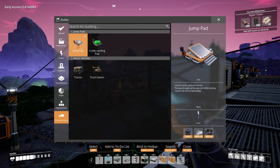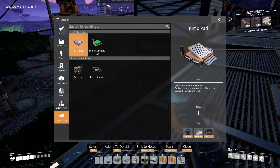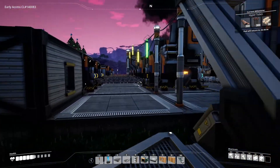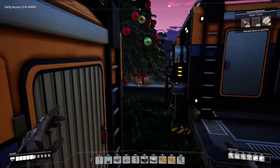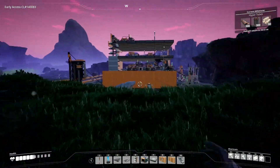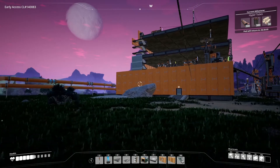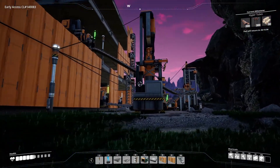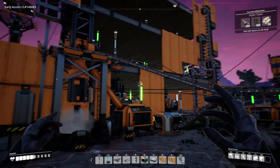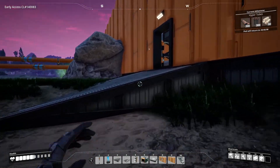Biomass is kind of an issue because I'm not really making it anymore, so I'm not sure how to handle that. The jump pads themselves shouldn't be much of an issue — the angle can be adjusted and they support round building. But I'm now reconsidering jump pads altogether because all the stuff needed for hyper tubes is being automatically produced, while the jelly pads would need biomass. Maybe we just skip the jump pads entirely.